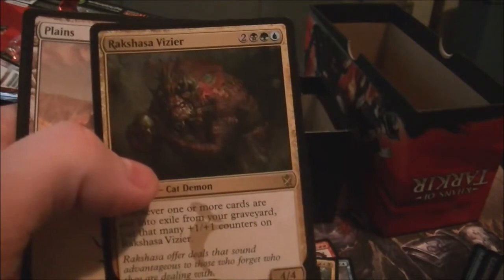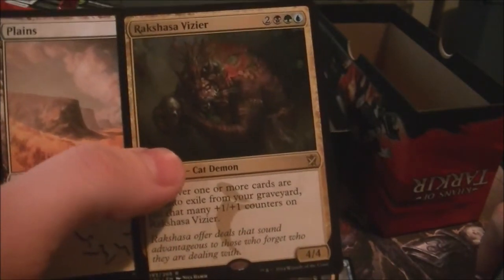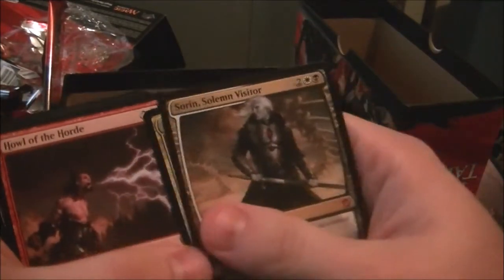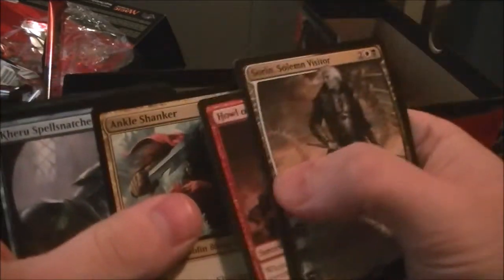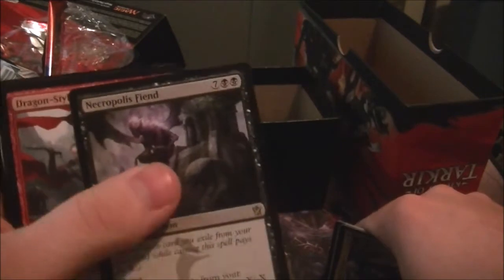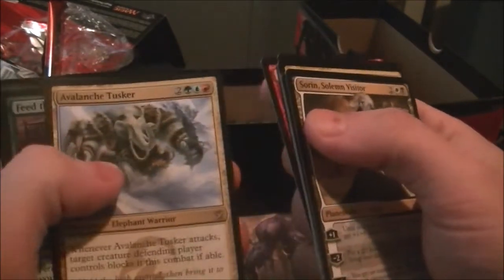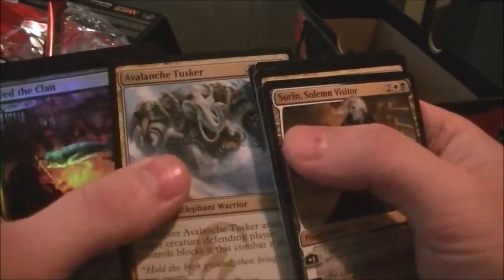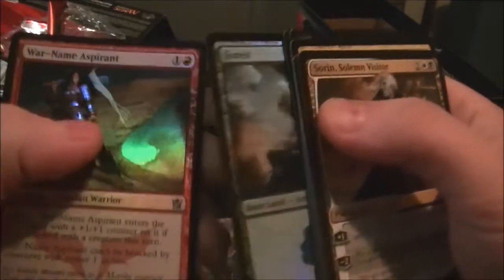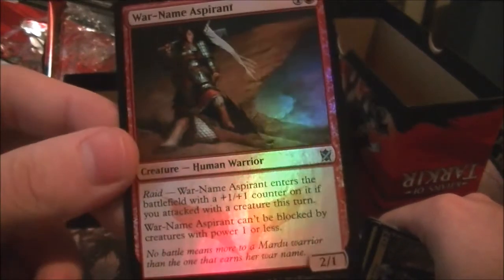Let's skim through the last pack. Arc Lightning — always good in the sideboard. Our last rare is the Rakshasa Vizier — meh, another one of the promos from the intro decks. So this looks like a very intro-oriented fat pack for new players. Let's review what we got: Rakshasa Vizier, Sorin as the money card, Howl of the Horde, Ankle Shanker, Kheru Spellsnatcher, Jeskai Ascendancy maybe a few dollars, Necropolis Fiend, Dragon Style Twins, Avalanche Tusker, and our foils — foil Feed the Clan, foil Weave Fate, foil Forest, and foil War Name Aspirant, which might be worth something since it's played in mono-red.